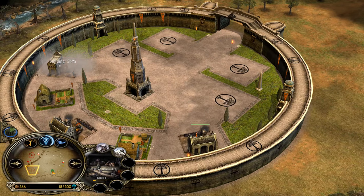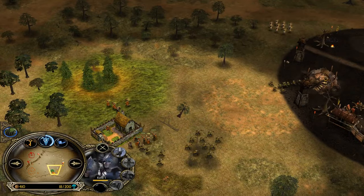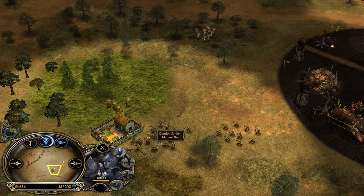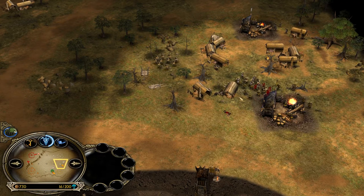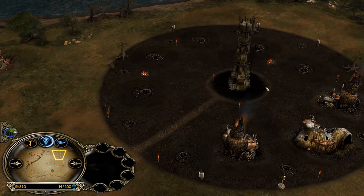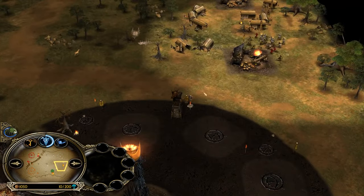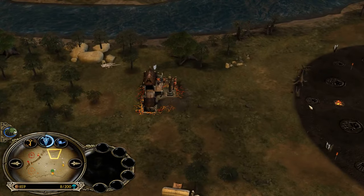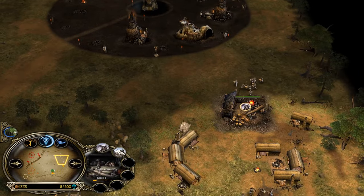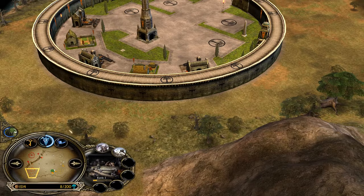Gondor is building more blacksmiths and farms in the castle. Soldiers are almost level 2 and a farm has been captured, so Gondor has 3 farms outside while Mordor has only one, which might be destroyed very soon. Luckily, they have the better side — on the right side of Anorien, towers protect your structures better. I also don't like the slaughterhouse placement, because you need the wood bonus of the Lumbermills to build up the base faster.